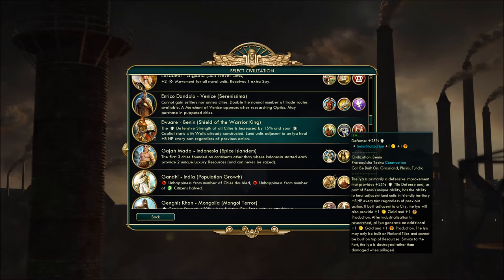If you follow the link in the comments for any of the mods I'm using, you'll be able to more clearly see what those things do. The unique improvement, the Ia, gives plus 25% defense — kind of like a fort — and it gains plus one gold and plus one production at industrialization. It heals units with plus eight hit points per turn, tying into the UA. If it's built adjacent to a city, it provides plus one gold and plus one production, so spacing them well is key.